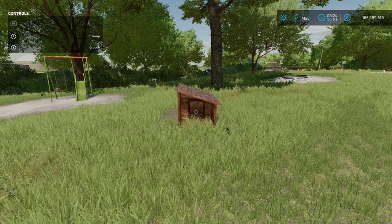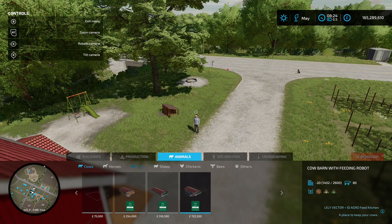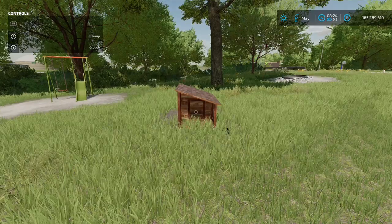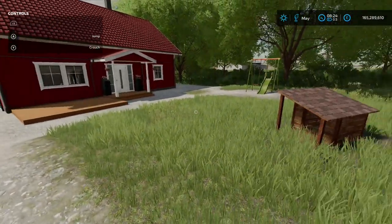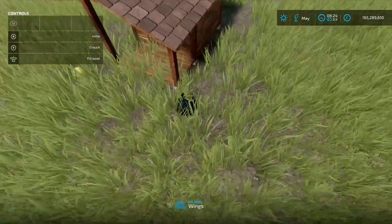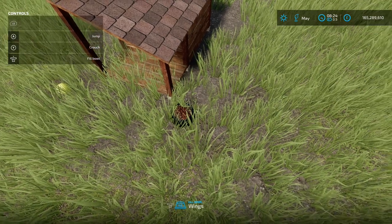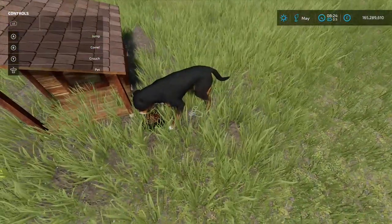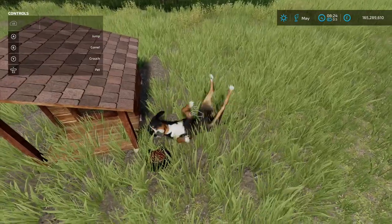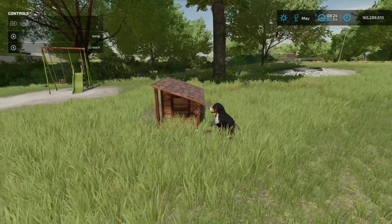Next up is Placeable Wooden Dog House by Melodsey, 2.92 MB. Found in Construction under Animals and Others — about 500 to place down. It's a different style of dog house. There's a little bowl with wings — the dog is called Wings! There he is. You want some food? Good lad. That's a little different style to a dog house.